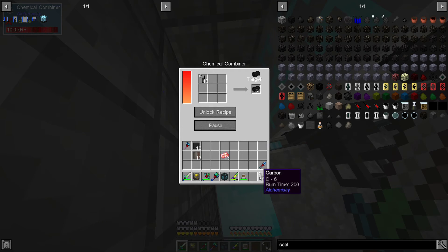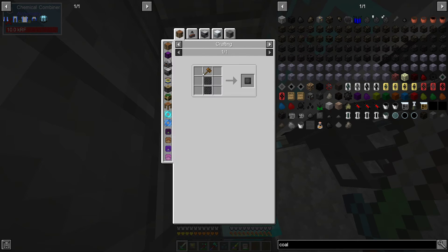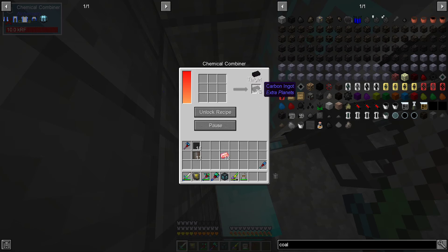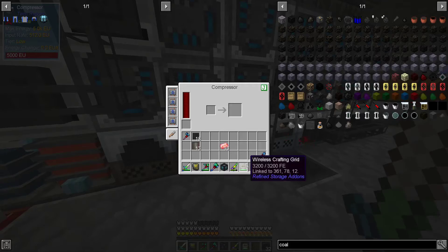I don't really care for the conversion rate doing it the other way, because we need to make heavy duty plates like these. We need compressed carbon and carbon plates, which you can do via carbon mesh. But that involves carbon fiber and diamond dust, and to me that's a complete waste. This way you can just do it directly.